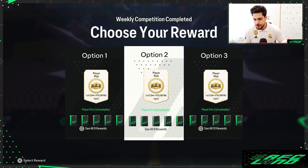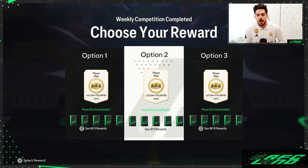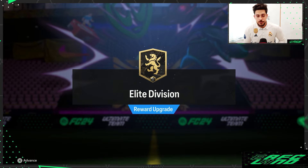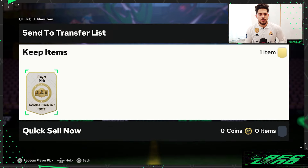As always, I go with the second option, just because you get the most amount of packs and the best chance to get something good for your club. So let's get into it — option two for the weekly elite division upgrade rewards. Let's go for the packs!